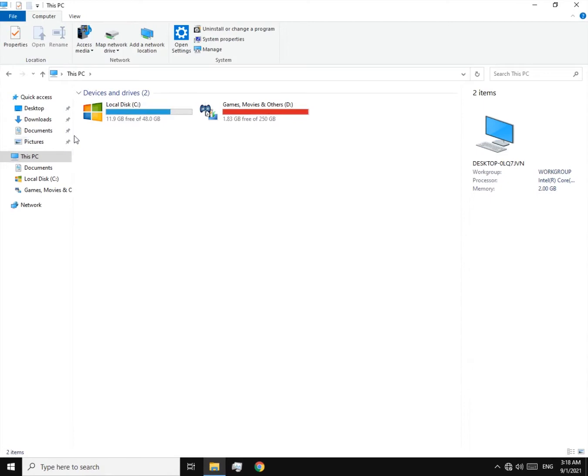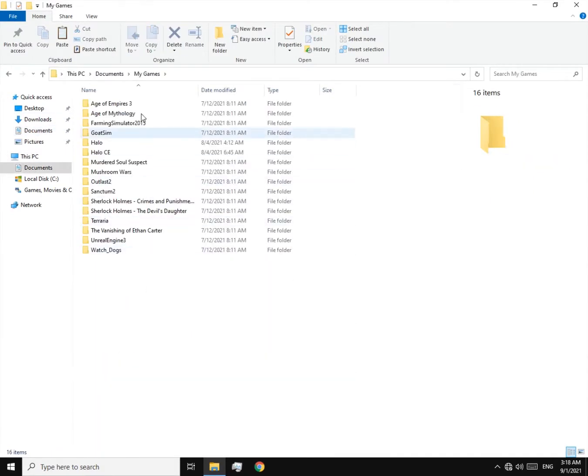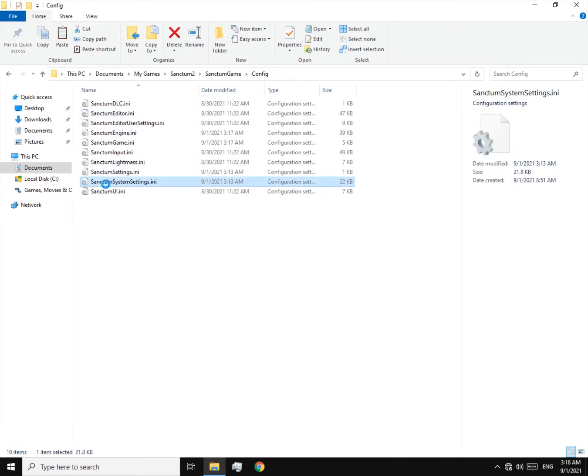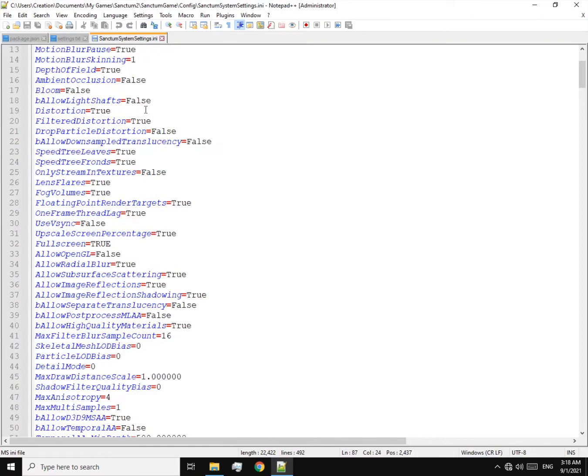Now follow me. Go to Documents, then My Games, then Sanctum 2, then Sanctum Game, and finally Config. We are here. All you have to do is open this file up. The name is Sanctum System Settings.